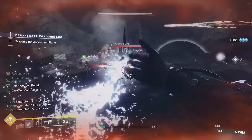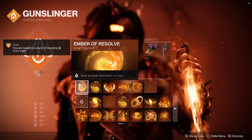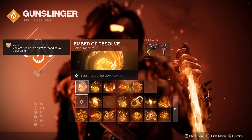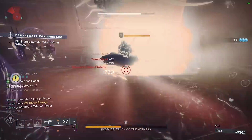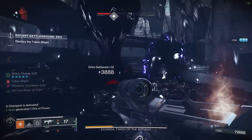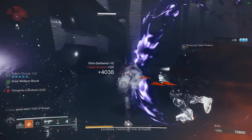These two aspects together will give us five fragment slots, which we can really take advantage of. Our first fragment will be the brand new Ember of Resolve, which makes it so our Solar Grenade final blows Cure you. This makes the build absolutely incredible and adds the one thing it's been missing. We now have access to nearly unlimited healing, which greatly improves survivability and turns us into an unstoppable machine.